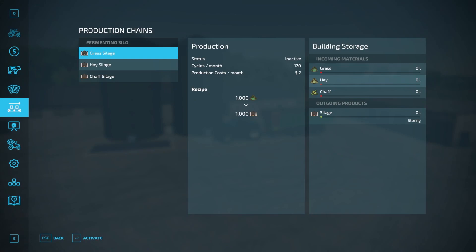As you can see right here, the Fermenting Silo has grass silage, hay silage, and chaff silage. You're going to get 120 cycles per month. That's going to be every 12 minutes if you're playing on one-day seasons. You take 120 divided by 24, and that's going to give you 5 cycles per hour, and that equals 1 month if you're playing on one-day seasons. If you're playing on multiple days than that, multiply the number of days by 12 minutes, and that's going to be how often you're going to get one of these cycles out.